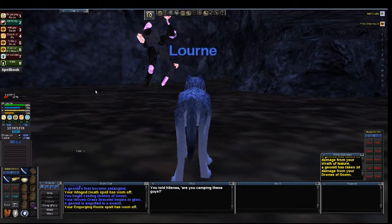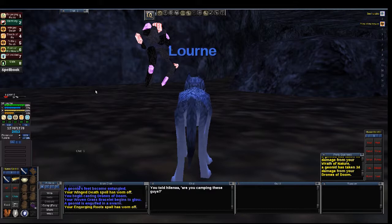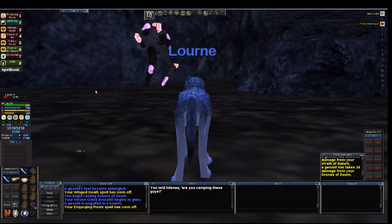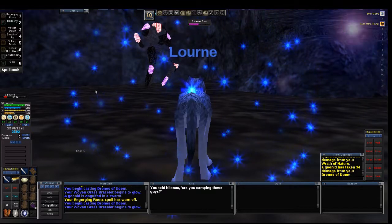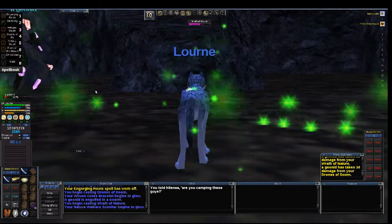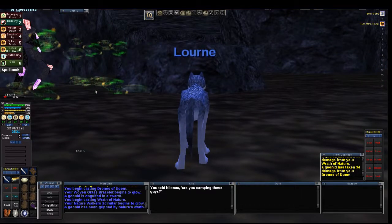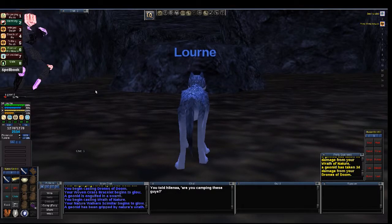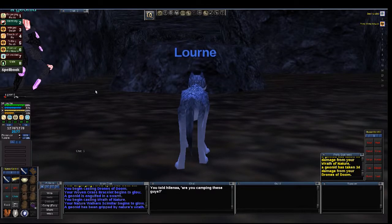I have it timed so that every second time I refresh the dots I also refresh the epic. It's not exact — sometimes I do it a little earlier, especially if I'm pulling with the epic. As it gets down to the last 20%, I always just do clickies. As you can see, I'm in wolf form — Form of the Howler — so I get a little bit of mana regen. For the most part I'm sitting; the only time I stand up is to cast another spell. It's always about keeping my mana up.